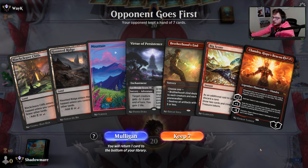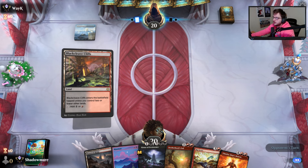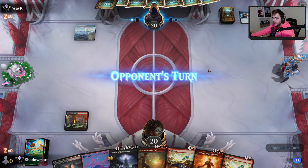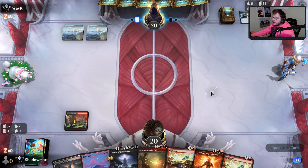We have a good hand to keep so we will. Please don't be control — okay, maybe it's not. Actually — don't be Jace Mill. That's what I care about, because that's annoying. There's a Shredder — sure. We find a good card. We'll play land, play Virtue, and get this off the battlefield.